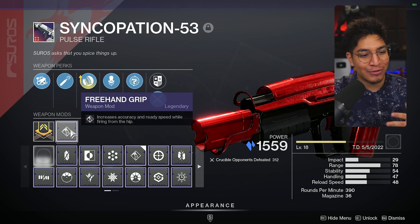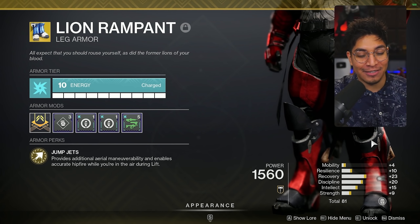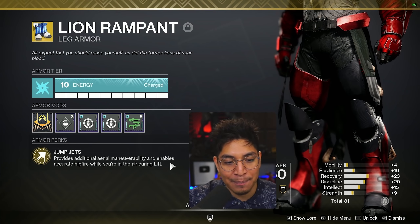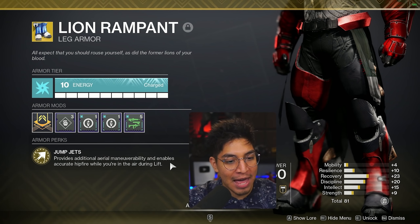I went for full bore for max range since I'm not ADS-ing, but you still can. Freehand grip helps out with the hipfire. Whenever I jump in the air I had a problem — I don't have good accuracy — and that's where the Lion Rampant exotic boots came into play. Floating around the air is not a good play in the lobbies I'm in and I'm an easy target, but you can still use this for unpredictable plays. The real key is whenever you do a single hop you lose accuracy in the air, so that's why I'm using Lion Rampant.